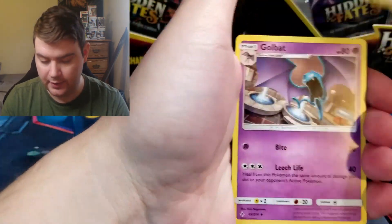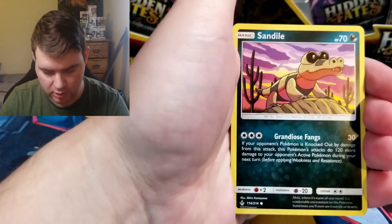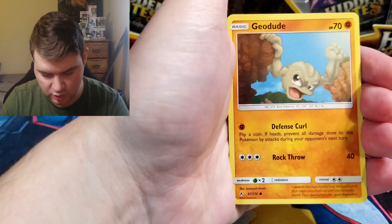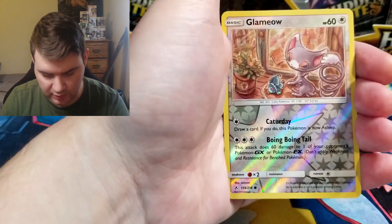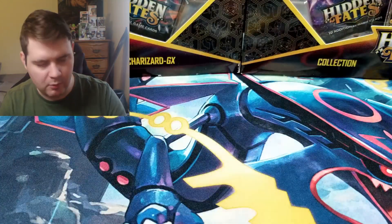Grass Energy, Golbat, Tentacruel, Pokégear, Krokorok, Sandile, Meowth, Grubbin, Geodude, Reverse Glam Meowth, and another Krookodile. Not what I wanted to see.